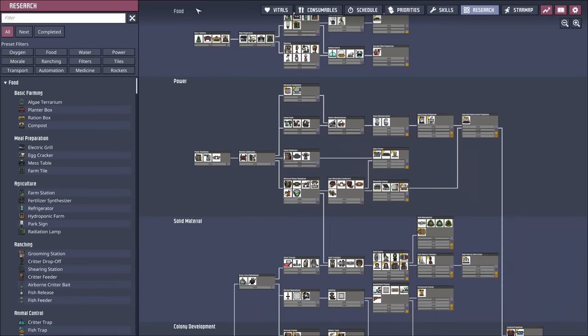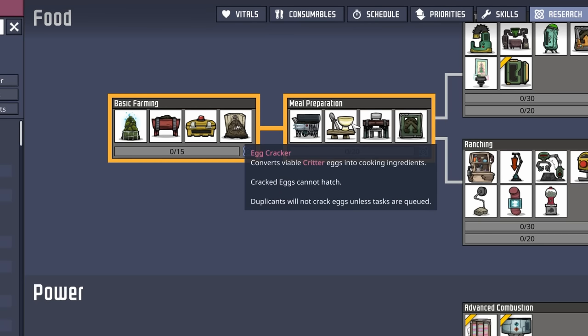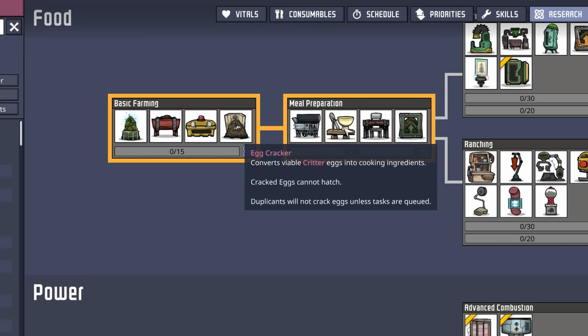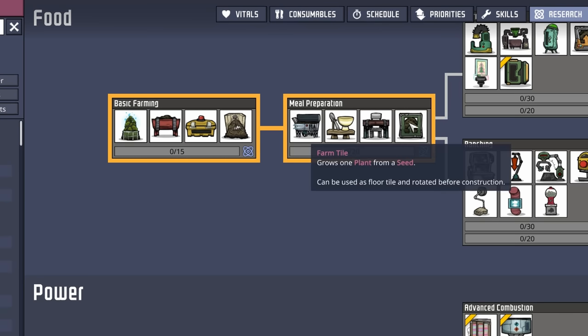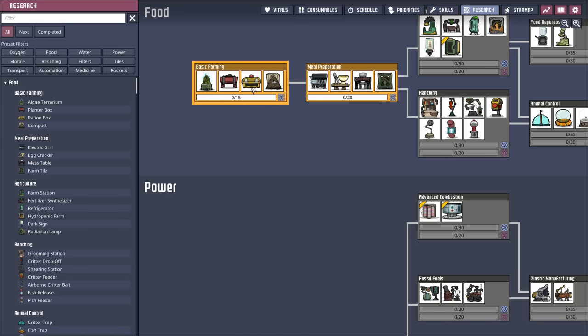Looking around the research pane, we can see the mess tables, but they're locked behind another piece of research: Basic Farming. Basic Farming will give us access to the algae terrarium, the planter box, the ration box, and the compost. Once that's complete, we can start researching Meal Preparation, which unlocks the electric grill, the egg cracker, the mess table, and the farm tile. We click on Meal Preparation, and because it's further down the chain, it highlights both in the tree — so they'll complete Basic Farming first, then start Meal Preparation.